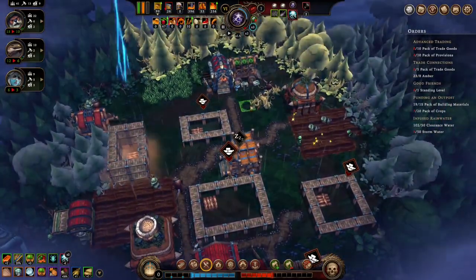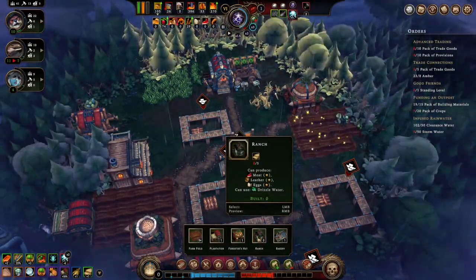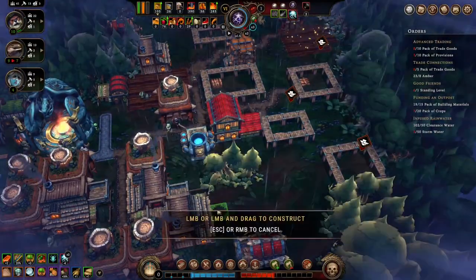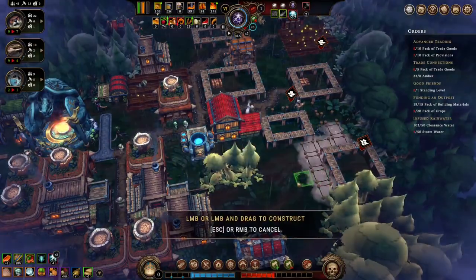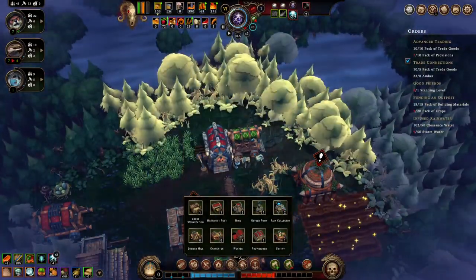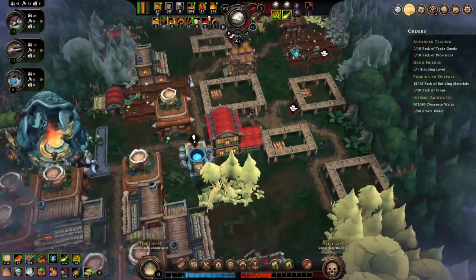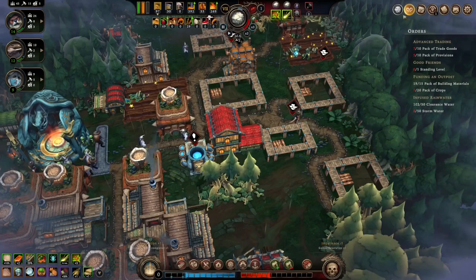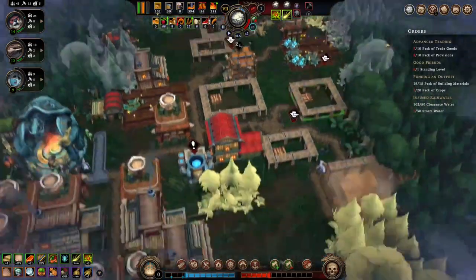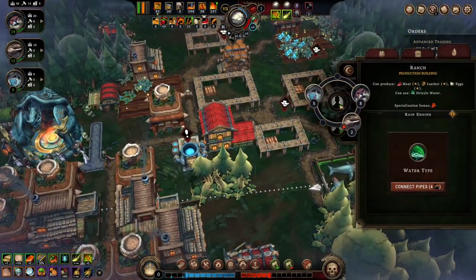Cool. And we have a ranch — throw the ranch over here. I don't think I want these woodcutters to have to keep going so far, let's make a small warehouse. We've got the trade goods. We'll trade some of those — three fiber every minute. Cool, so now over here you guys can work there.